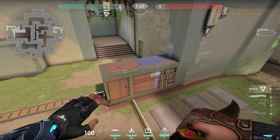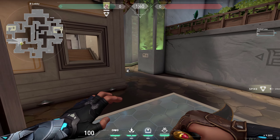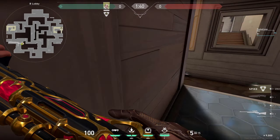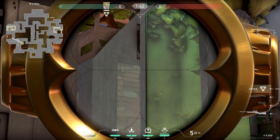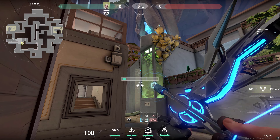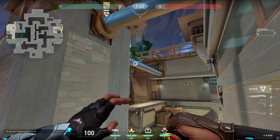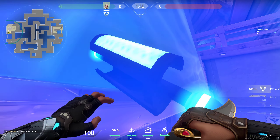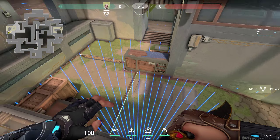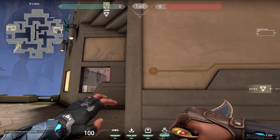Another simple lineup for pushing into B site: get into this spot, place your crosshair on this first tile so the dart hugs the wall, place it right here, do double bounce and full charge. It's gonna bounce twice and land on the side of this thing, revealing anyone hiding in all of these spots.